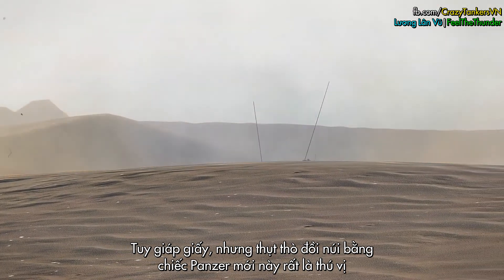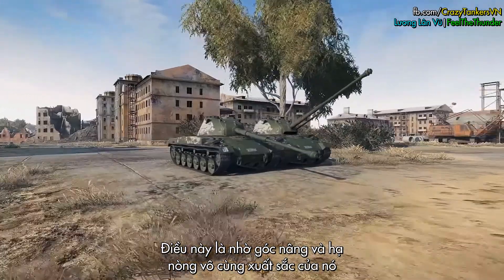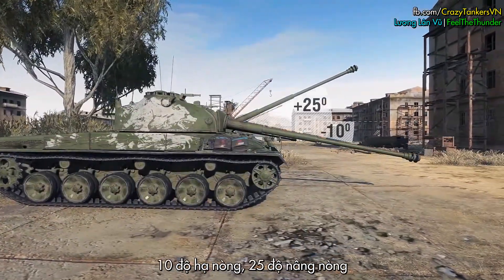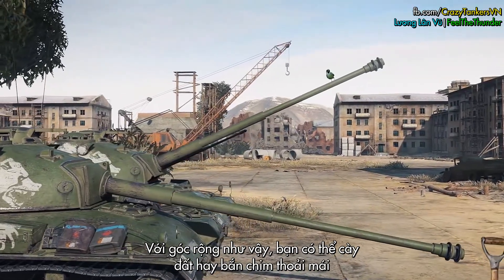Despite its weak armor, firing from behind hills on this new Panzer is convenient. The reasons for this are its excellent gun elevation and depression angles — 10 degrees down and 25 degrees up. With such angles, you can plow up a field and then shoot the clouds.